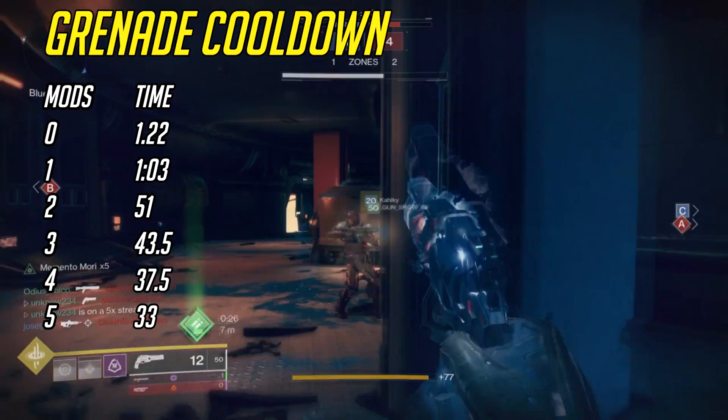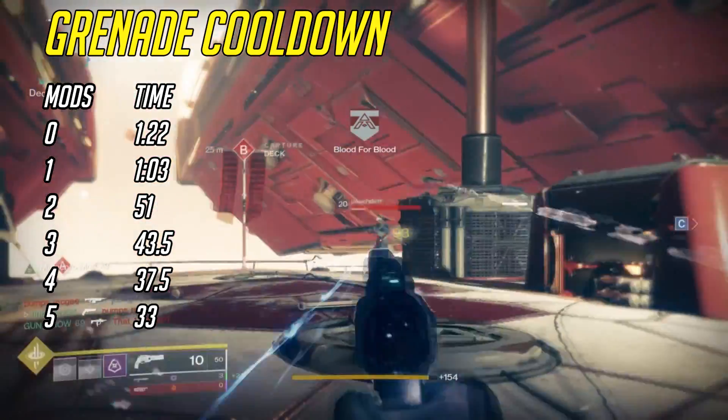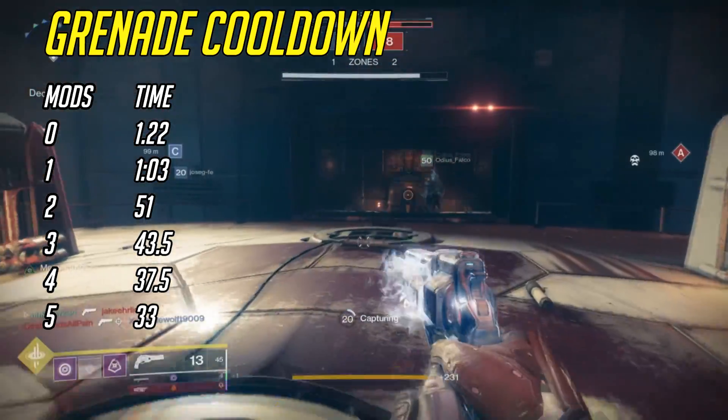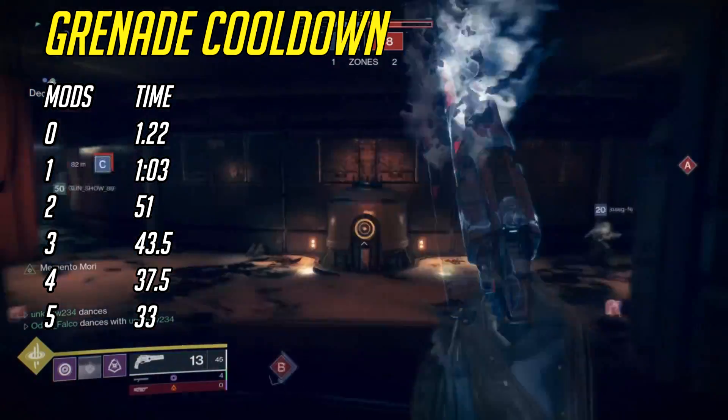One grenade mod actually makes quite a big difference, dropping your time from 1:22 down to 1 minute and 3 seconds — a 19-second reduction. This is always where you see the biggest reduction when it comes to mods: going from 0 mods to 1 mod cuts such a huge amount of time.